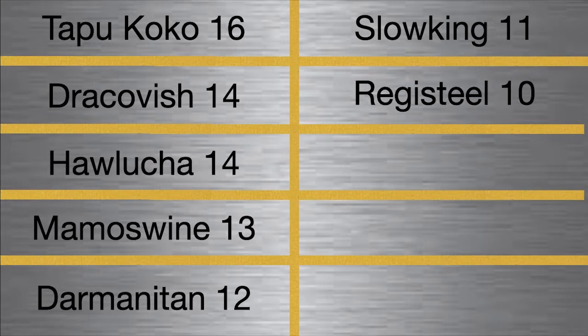For the first time, I am using Registeel for our Dragon-Fairy-Steel core. We have a very good Fairy in Tapu Koko, an amazing Dragon in Dracovish, and our Steel type is Registeel. I've never used it before, but it is a very good defensive mon, having both 150 Defense and Special Defense. So it can take hits fairly well, and it just adds a lot of bulk to our team.